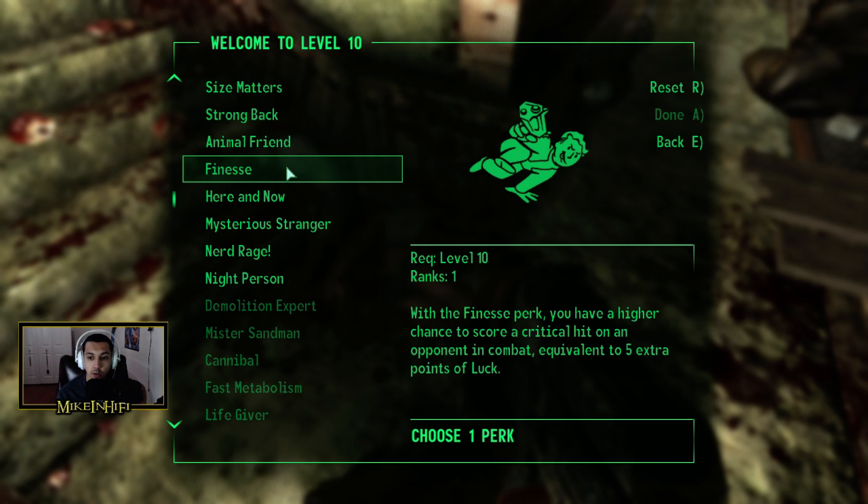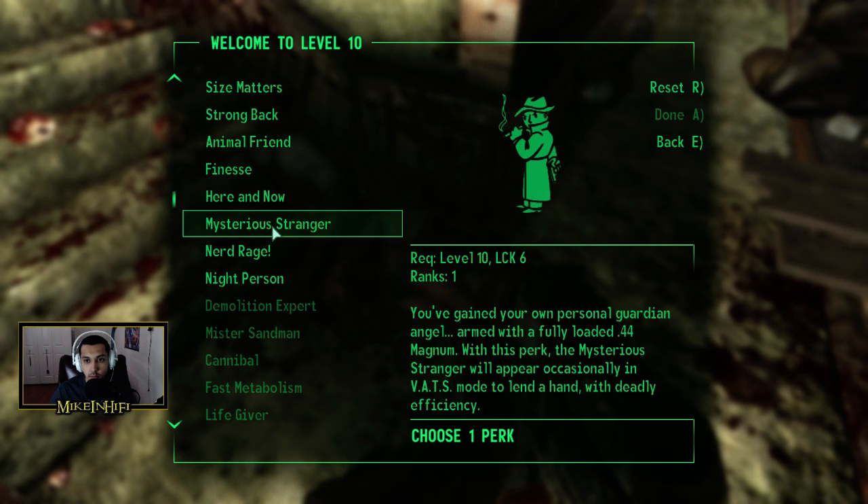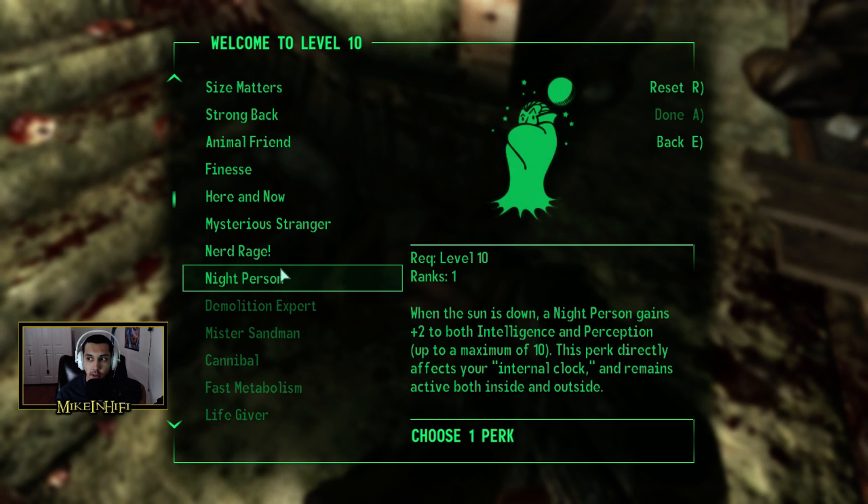Fitness perk: you'll have a higher chance to score a critical hit on an opponent in combat, equivalent to five extra points of luck. Here and Now perk immediately grants an additional experience level complete with all advantages. Mysterious Stranger: you've gained your own personal guardian angel armed with a fully loaded .44 Magnum — the mysterious stranger will appear occasionally in VATS mode to lend a hand. Nerd Rage: your strength is raised to 10 and you gain 50% damage resistance whenever your health drops to 20 or lower.